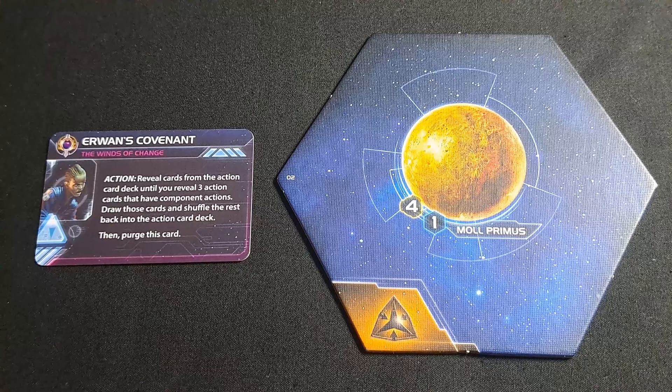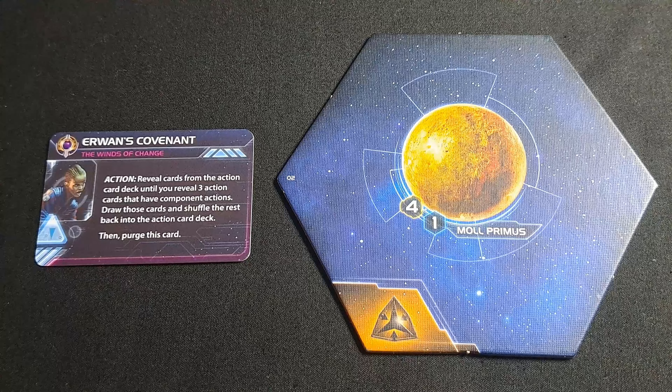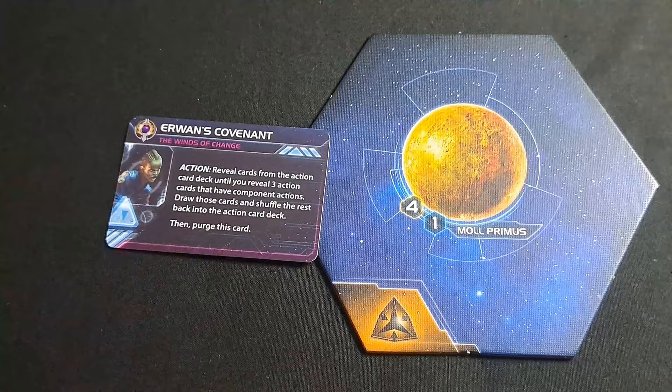You may get something like a Sabotage which cancels hits or cancels action cards, but it is the luck of the draw — a bit random. Then you purge the card, so obviously you get to do that only once. It's a single-use hero like just about every hero in the game. That's the Mentak hero, Erwan's Covenant.